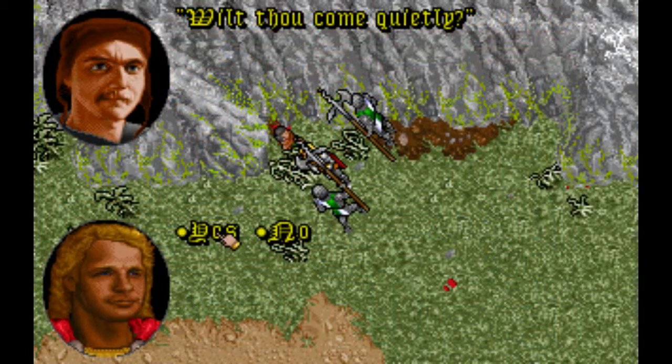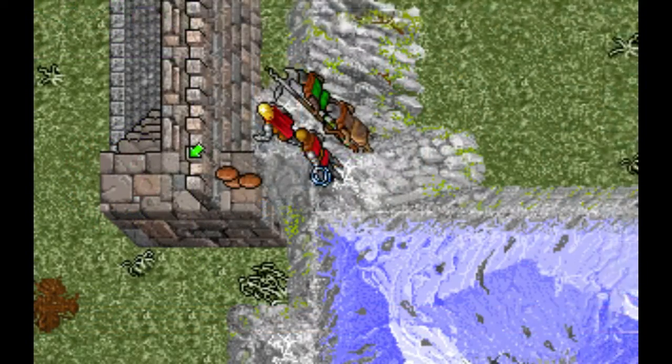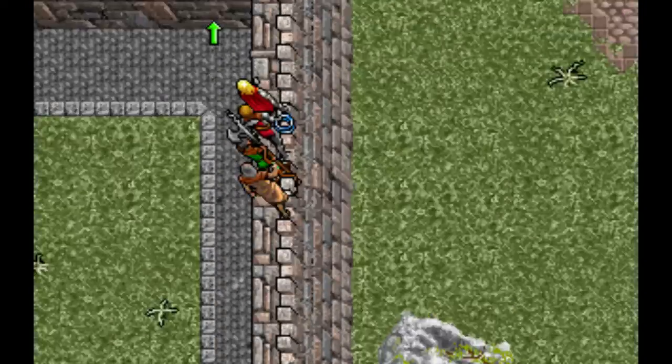Welcome to Let's Break Serpent Isle. In Part 1 we broke into Monitor, completed the Silver Seed add-on and broke out of Moonshade using a bug in the Silver Seed and some loaves of bread.